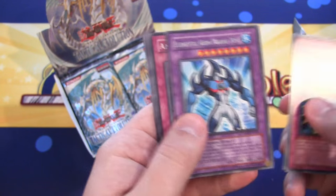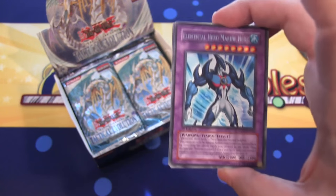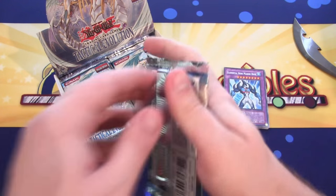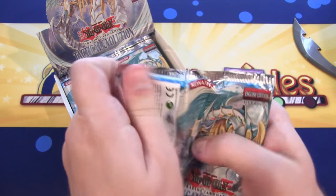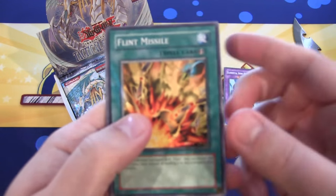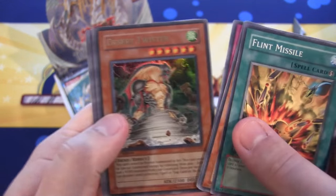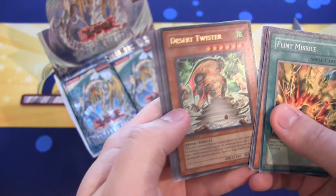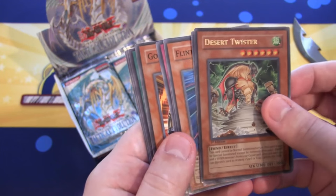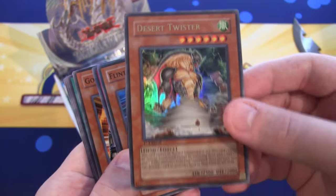We're starting off with the Elemental Hero Marine Neos rare. I'm still kind of annoyed they didn't make other Neos forms like this — I would have liked to have seen all the different Neos forms. I think they made one for Glow Moss and of course Aqua Dolphin. It looks like we have an Ultra Rare already, which is a Desert Twister. Always thought he's kind of funny looking, like his tongue's sticking out. It's where they were trying different stuff with Earth and Wind Monsters to bring him out.